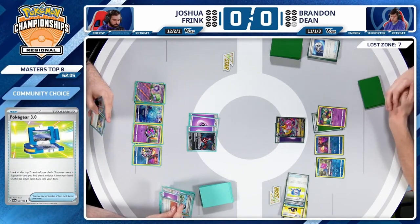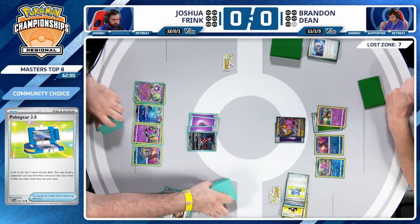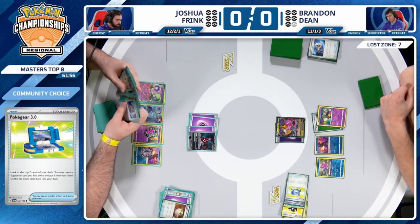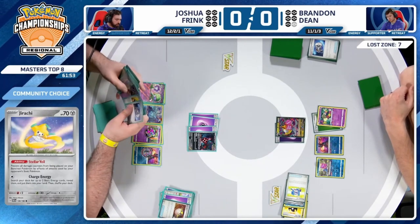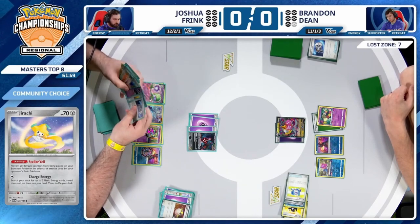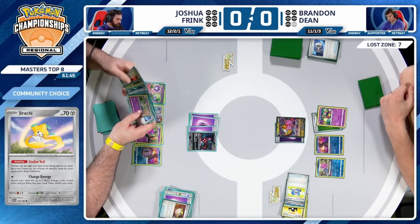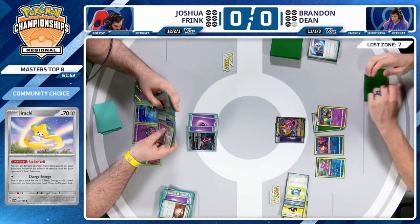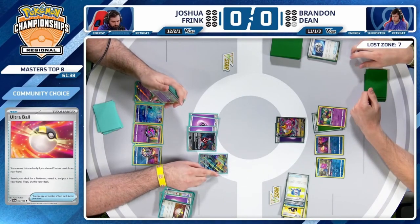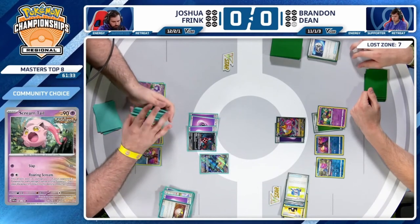There's another play here with Ultra Ball, discarding Psychic Energy and Jirachi. Jirachi is pretty good against Sableye in these Lost Zone decks — granted most decks now just play one — but it's still a very looming threat to be mindful of. Not much left at this point. Done a fairly good job of working through the deck.